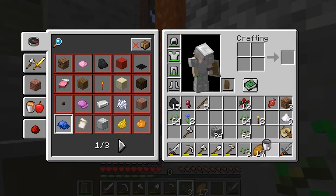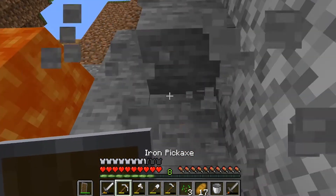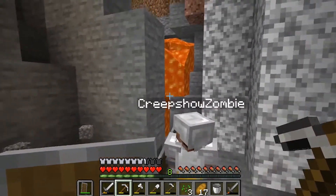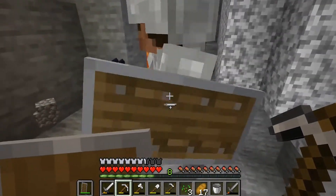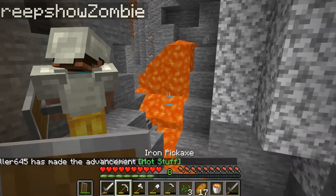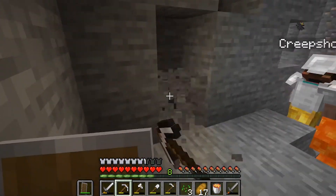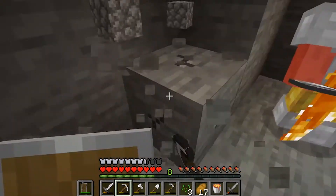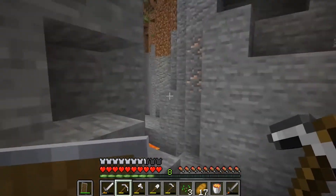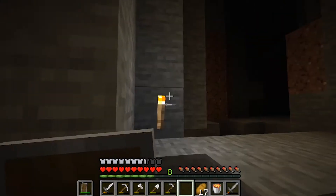I could probably take this lava and put it in a bucket - that'd be cool. We're here, it might be flooding. Oh yeah, it is. How do you do that, just use a bucket? Yep. I'll just wait for it to disappear. Jesus, that would have been terrible. How do you do it? Just right-click on it. It has to be a source block. I see, so you got it from there - that makes sense. It's all gone from here.